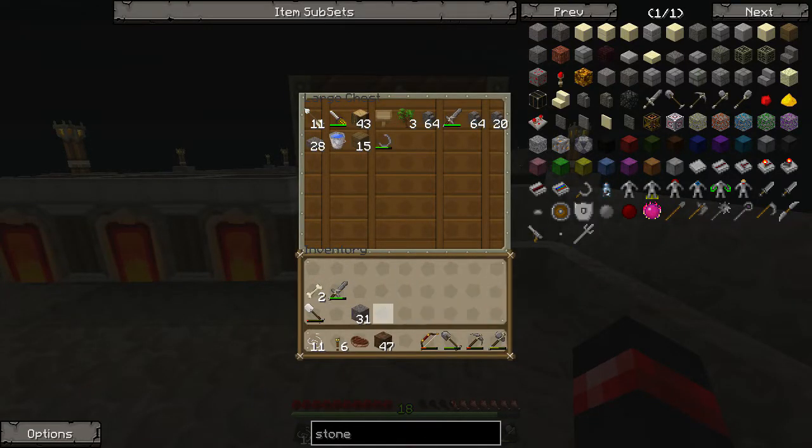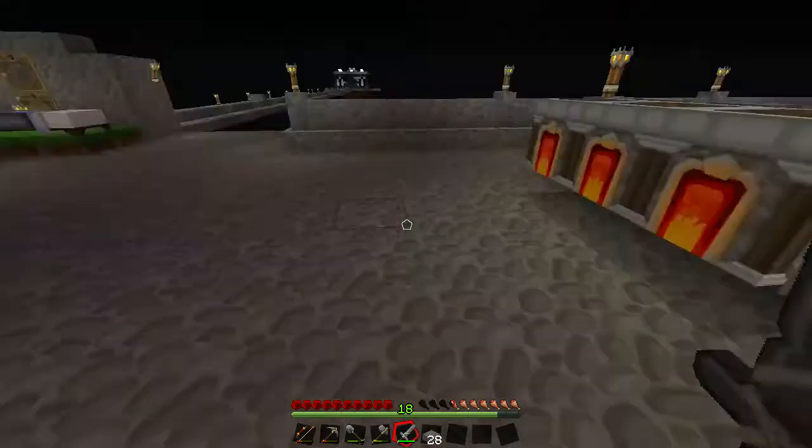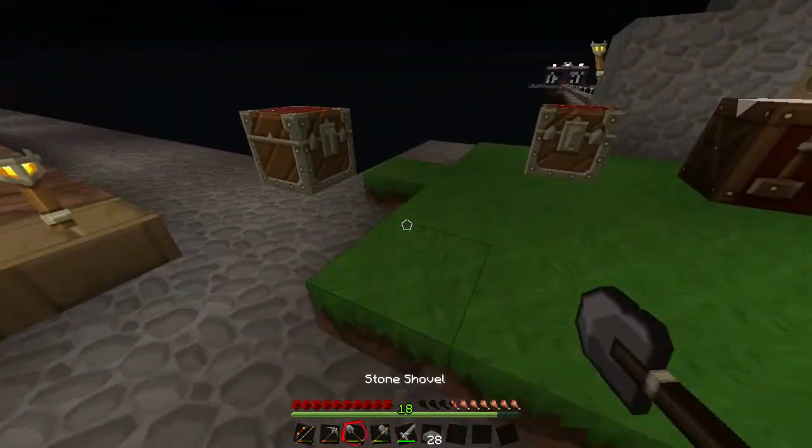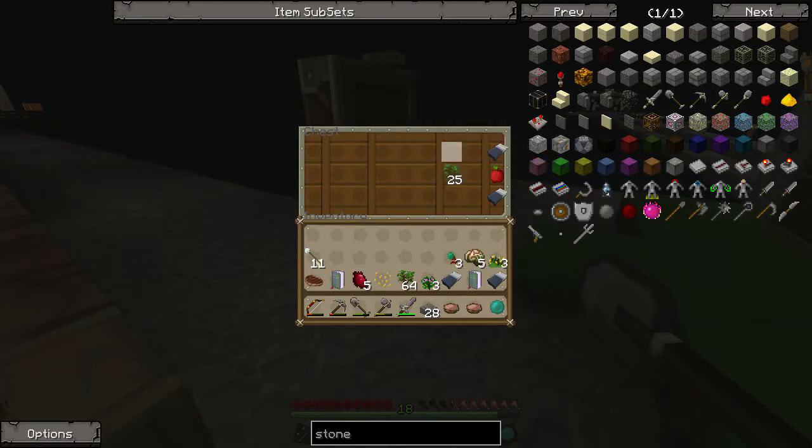Let's quickly drop off some items from my inventory so we don't accidentally drop everything if we die. Let's just drop everything and then take out what we need for now. We want the meat, the bow, pickaxe, shovel, axe, arrows, sword - and of course we need our slabs. That's pretty much what we need for now.